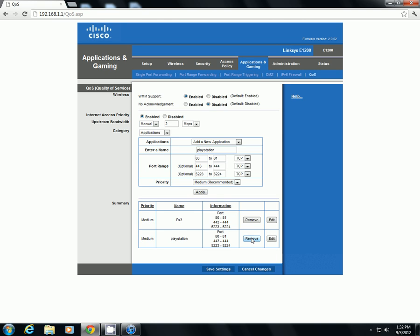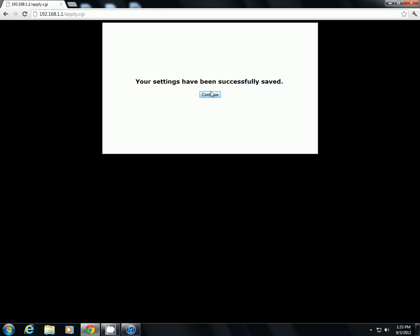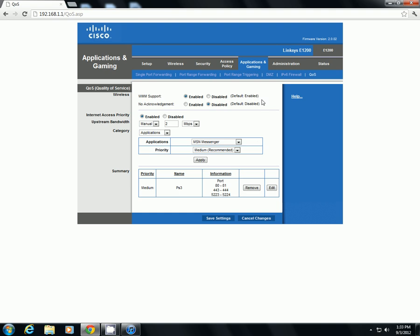I used to get one bar every time my phone would just be on the internet. And now I have my phone, this computer, my mom's computer, and my sister's phone on the internet, and I have four or three bars every game and I do fine. And that's all you really do — then you're just going to click save settings. And your settings have been successfully saved, and it will reapply all this and reload the page.